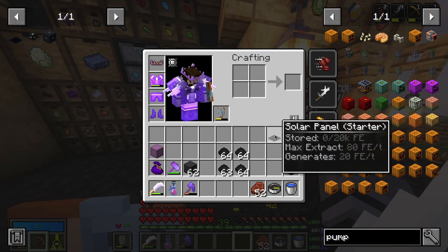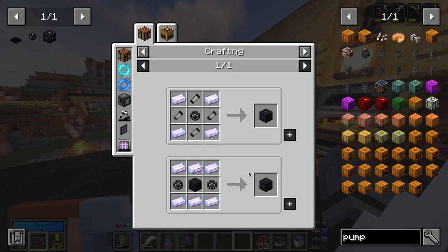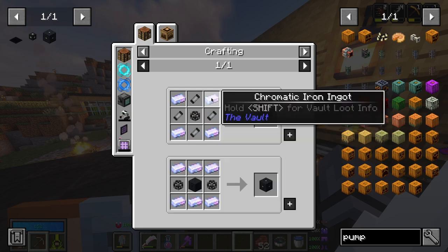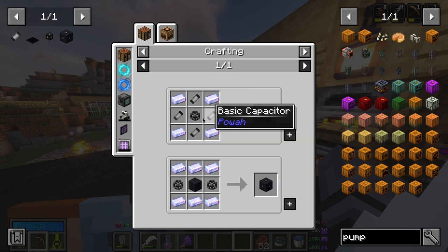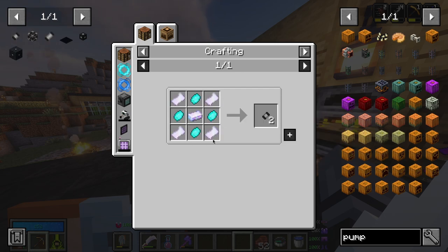I already have one solar starter panel, so that is kind of nice. We're going to be starting off with an energy cell — the basic one to begin with — because then we can use it to later upgrade. So that requires a basic capacitor, dielectric casing. The basic capacitor requires this, which then requires in return that. So I need to get all of that. We also need some chromatic steel and some rods, so there is in general a lot of crafting in this process.